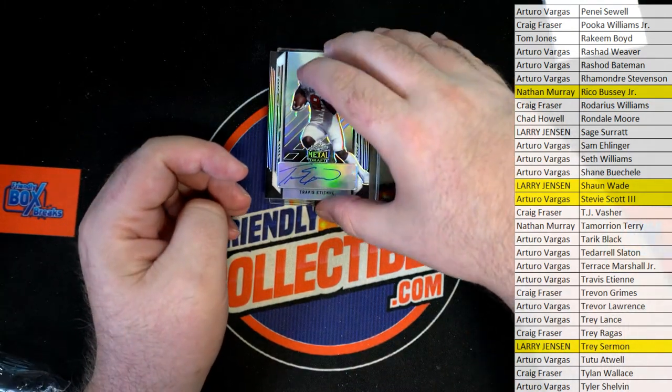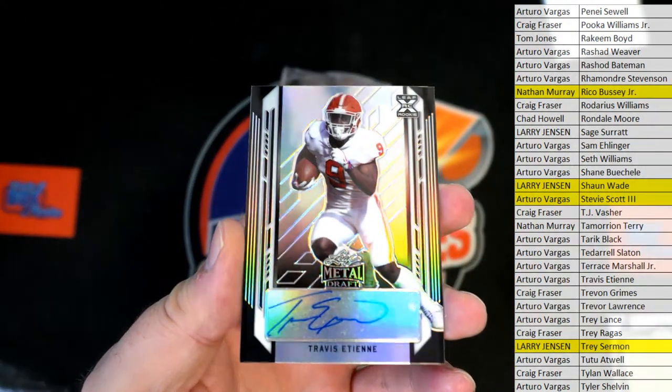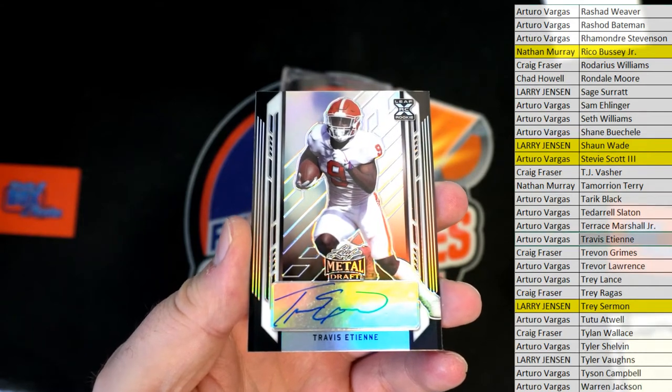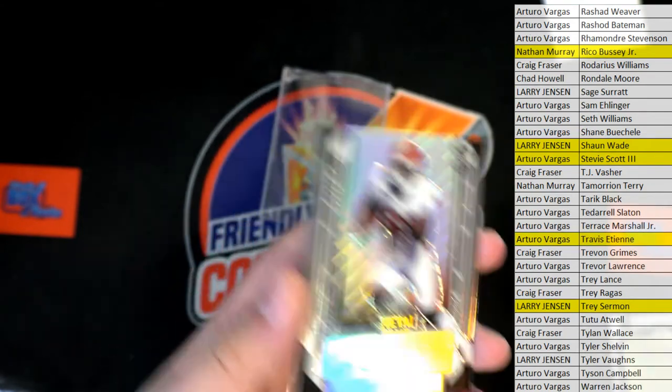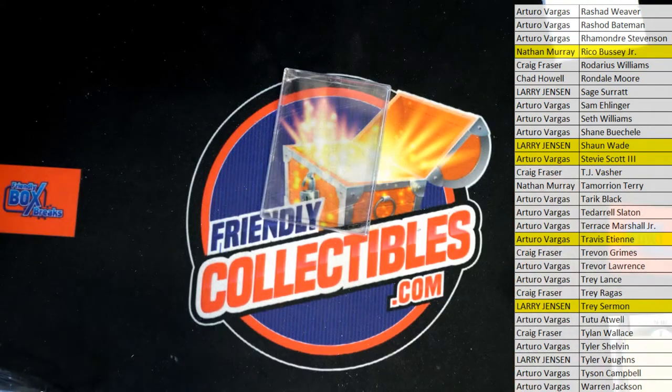We didn't get to see him play last year, but ETN — I think he's going to be a beast. Leaf XRC rookie, alright. And that's Arturo. I think Jacksonville is going to be much improved this year. 4 of 15, AV alright man. Nice break guys, Metal Draft football, let's do some more tonight. That was box 9-2-1, 5-4-0 on the break.